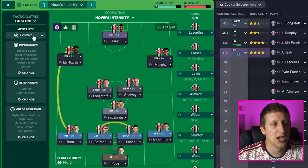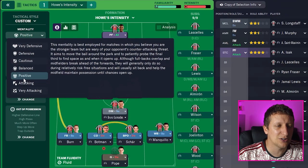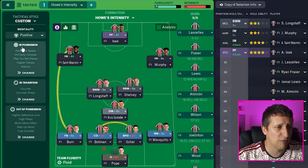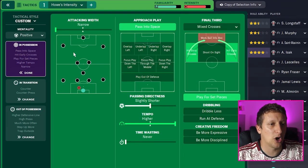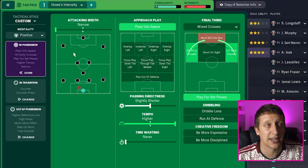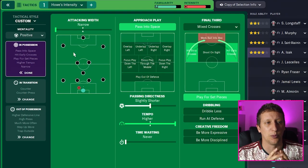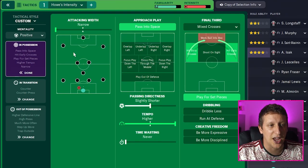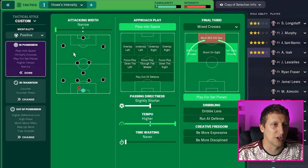Moving over to the team instructions. Mentality - we're asking for positive. I did have it on balanced, but then I thought Newcastle do play riskier balls and clip balls into channels, so I'm asking them to be positive with it. In possession, I've changed over the 10 games. We've been a little bit open - I watched a couple of Newcastle highlights, including against Spurs, to see if we could incorporate the press. It does help in transitions that if we have a narrow shape, we're less open and hopefully won't get hit as much on the transition - and that's worked really well.